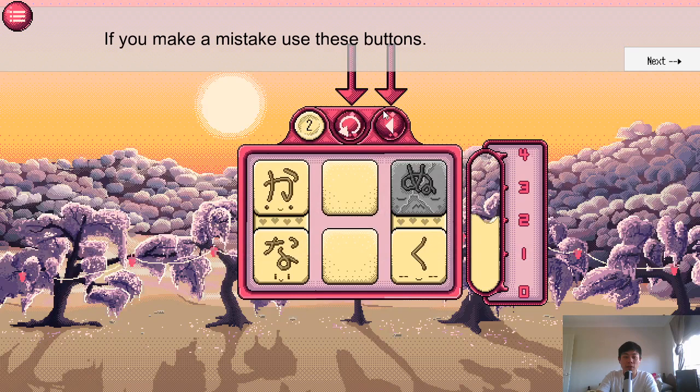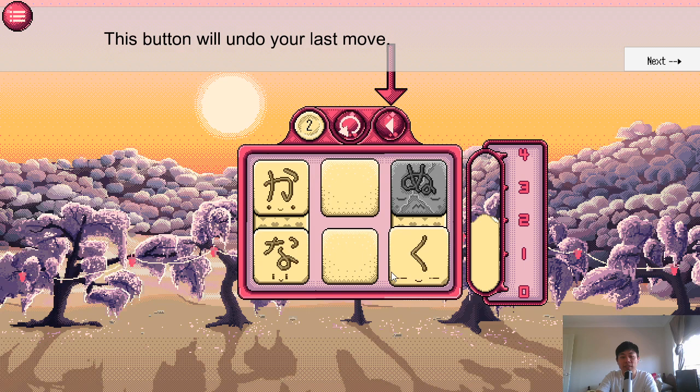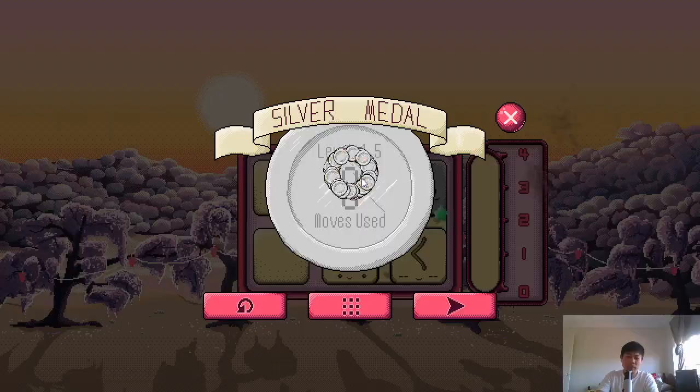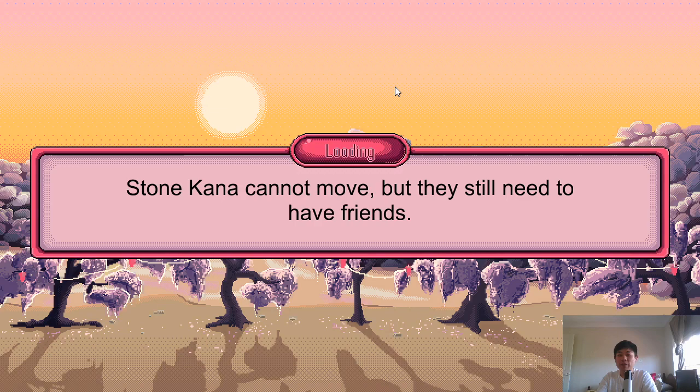We also get a reset level and an undo button, which helps you make the gold requirements. In a level like this, there are four types of characters: Nu, Ku, Na, and Ka. We need to get Ka down here — maybe like this, then this, then this. But there could have been a faster way; I must have used one extra move. We'll just keep going for the sake of time.